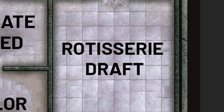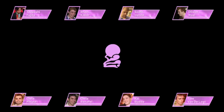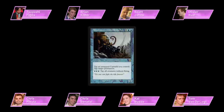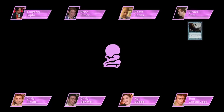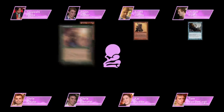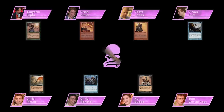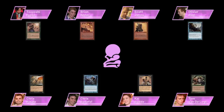Imagine a table with one of every card from Odyssey on it, and eight people drafting it. In fantasy sports, all the players are face-up — everyone knows what everyone's got, and that information influences all future picks. Rotisserie Draft works the same way. For example, Olivier Ruel first-picked Aboshan, Cephalid Emperor. Everyone saw it. Next up, Scott Johns took Kamahl, Pit Fighter. Then Kibler took Shower of Coals. Tsuyoshi Fujita took Beast Attack. Chris Pikula took Stalking Bloodsucker. Chris Benfeld took Persuasion. Kai Budde took Cabal Patriarch. And Tom Vandollow took Overrun. But Tom's on the wheel, so he gets to pick again — this time, he took Call of the Herd. And on and on it goes till each player has 30 cards.